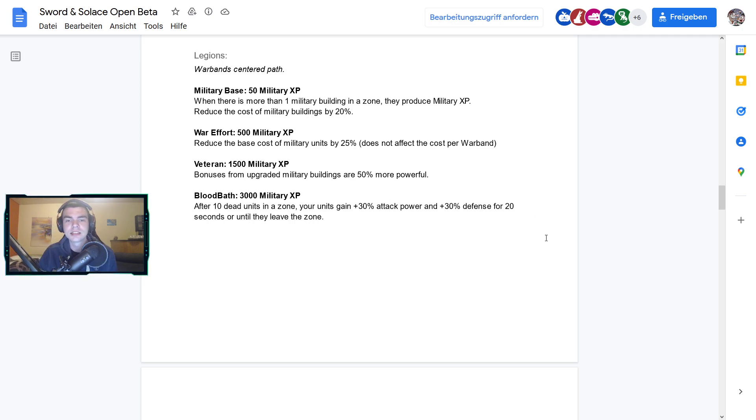At 1500 military XP, Veteran: bonuses from military buildings are 50% more powerful. At 3000 military XP, Bloodbath: after 10 new dead units in the zone you gain 30 attack power and 30 defense for 20 seconds, or until they leave the zone. I like that there's a timer now — you can wait out the Bloodbath by leaving the zone and then re-engage. Before, you sometimes just had to let them take the tile for Bloodbath to go away.